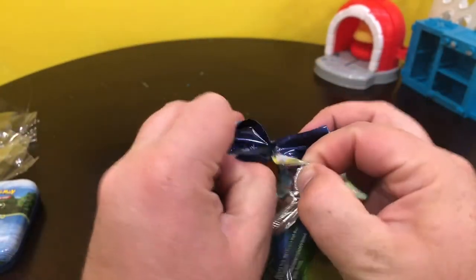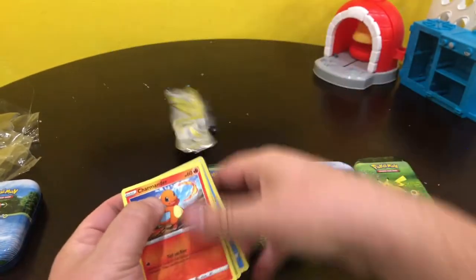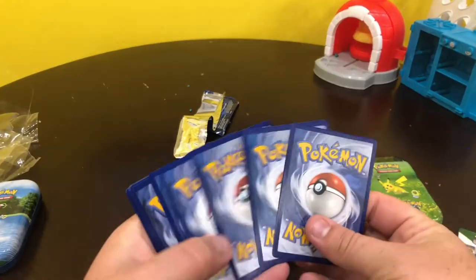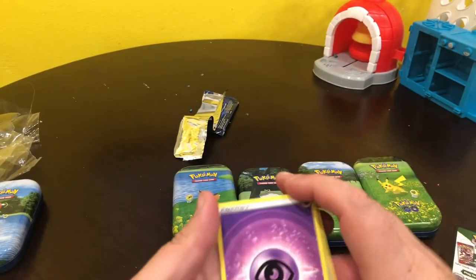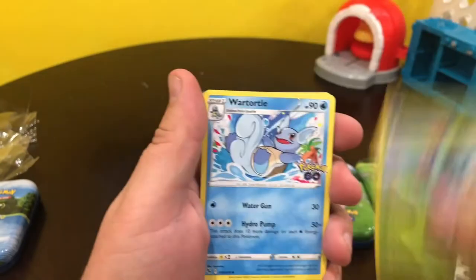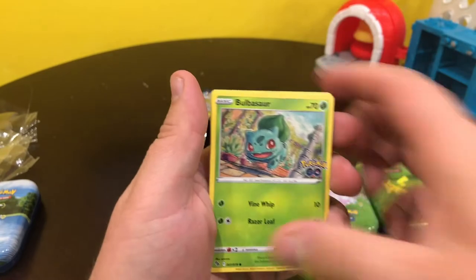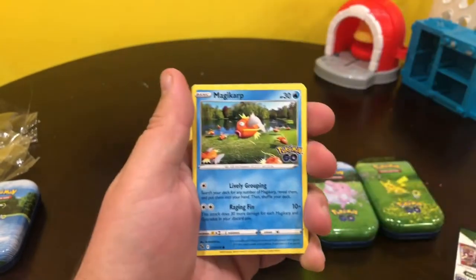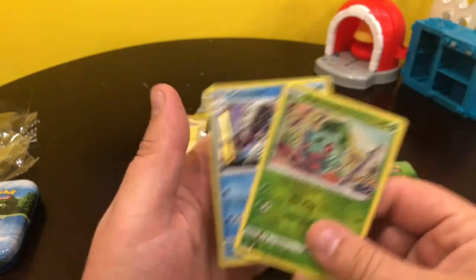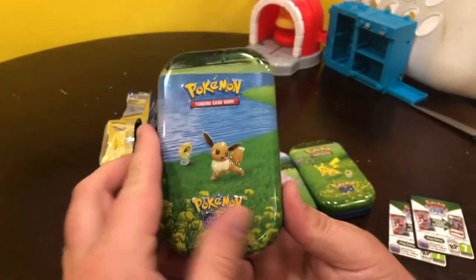Finally, I'm going to get the Radiant Venusaur. Yeah, I've pulled like three Radiant Blastoise before this. Ivysaur, Charmander, Aipom, Bulbasaur, Pidove, Magikarp, Bulbasaur, and Golisopod.